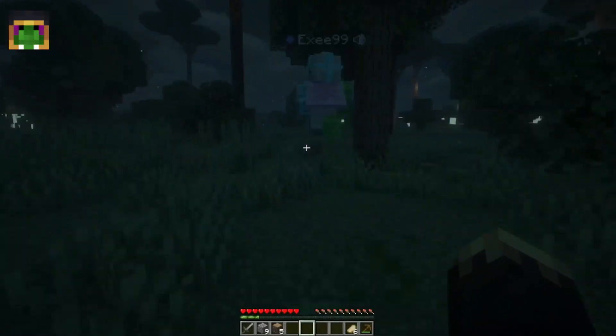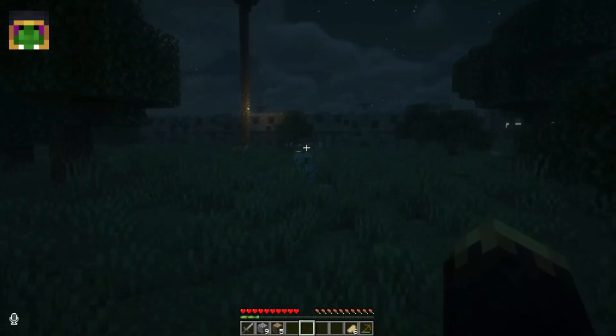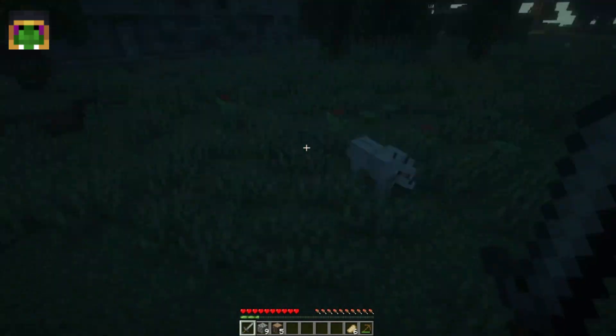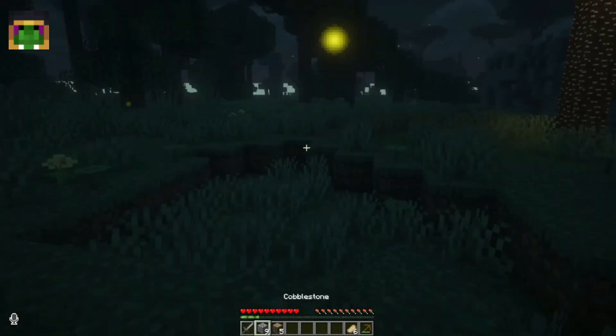Structure — let's go over there! Oh wait, that's the Naga's lair. What does that mean? Hope you like dying. I don't. So you're saying we shouldn't go there? Yeah, we probably shouldn't.